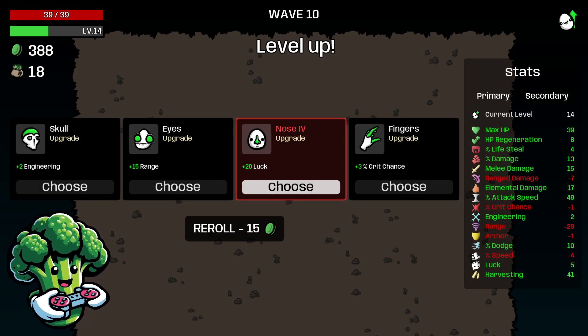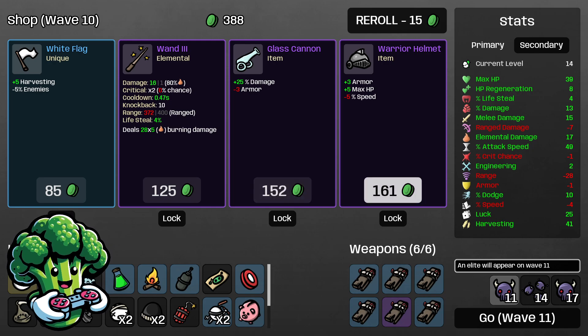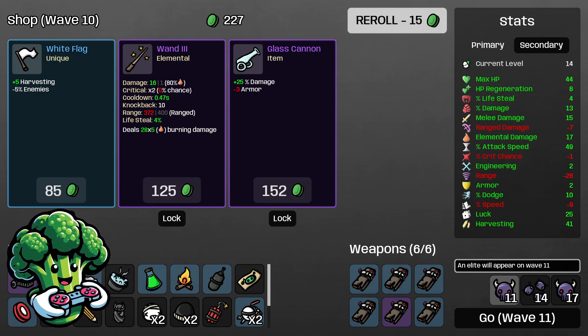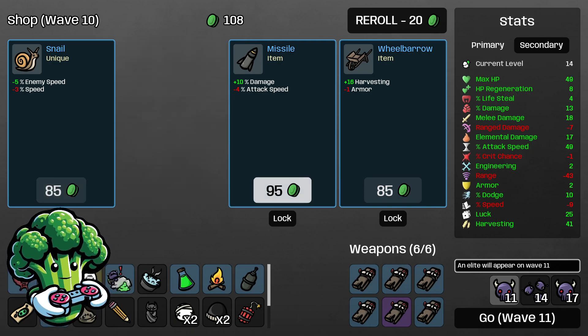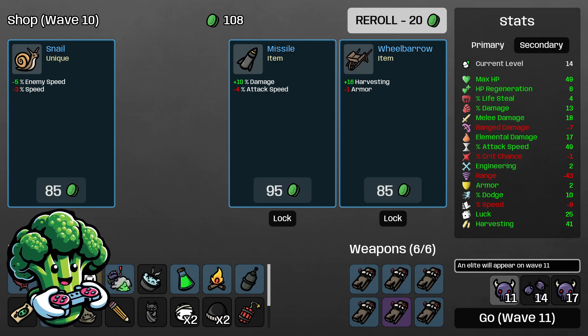Taking 20 luck at level four to get luck even higher. Warrior helmet — we lose speed but gain armor and HP, and three armor is really good so we'll take it. Little muscly dude gives three melee damage plus max HP — we'll take that. We don't need any more harvesting so I don't want to lose armor. Mastery's good so we'll lock that in and go to the next wave.